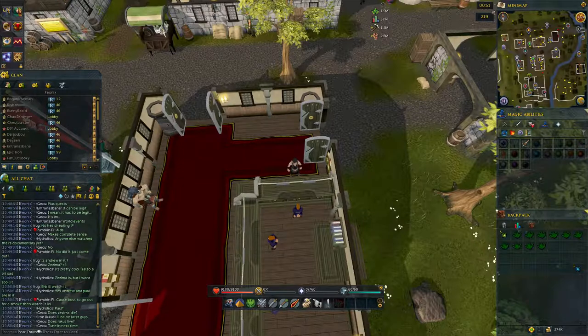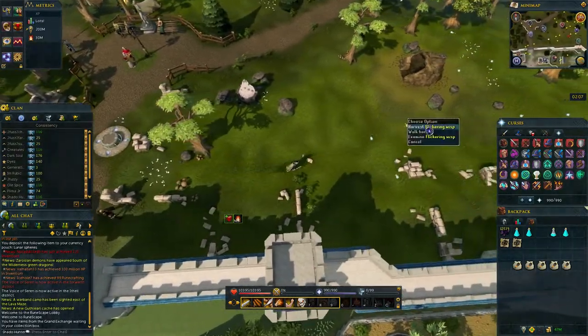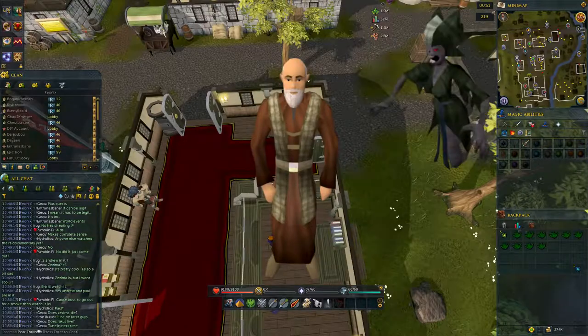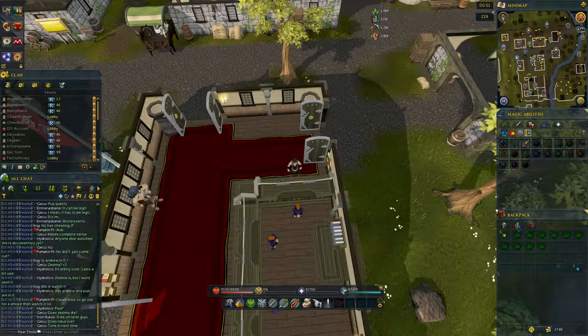The items required for this daily are five flickering energy and ten clean worm. Flickering energy can be collected at level 10 Divination, east from the Falador lodestone. Clean worm can be easily acquired if you're level 10 Farming, through killing chaos druids or various other low-level monsters, or if you are a mainscape character you can easily buy them cheaply from the Grand Exchange.